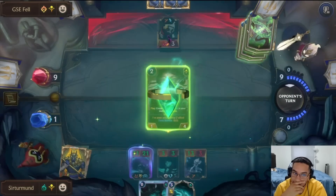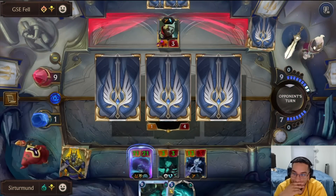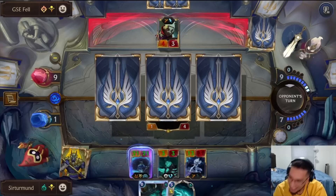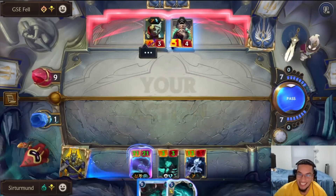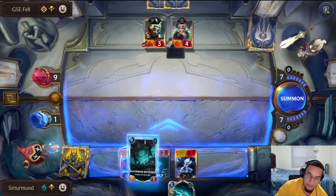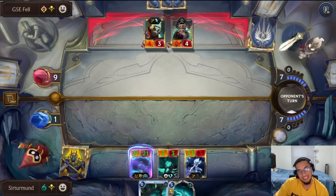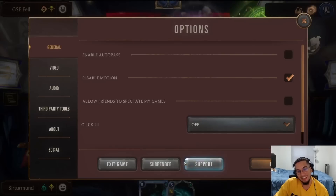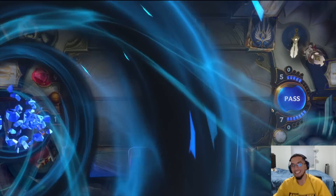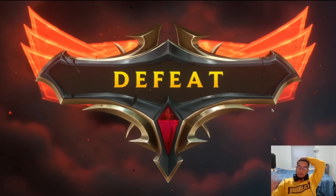We could also just draw our Atrocity. I can't believe he got that last Draw Border — that's actually unbelievable. Two cards and they get it. GG's. It needed exactly Draw Border.